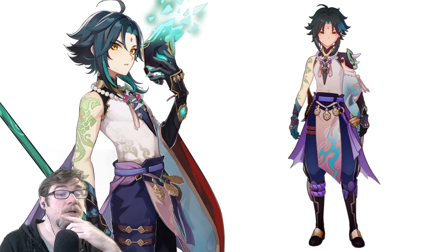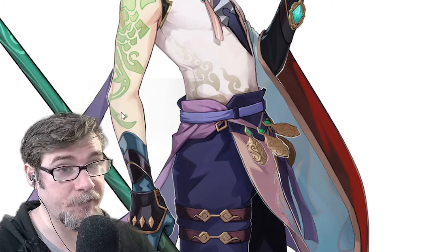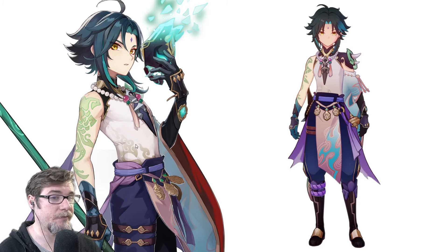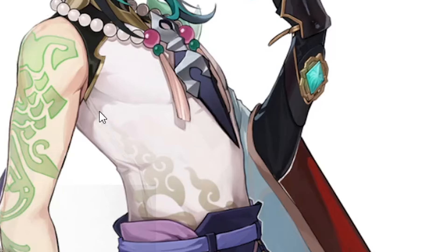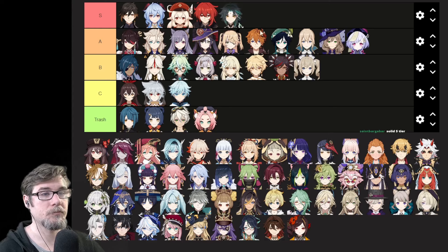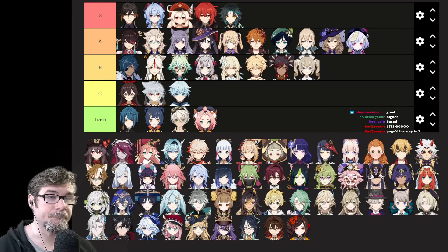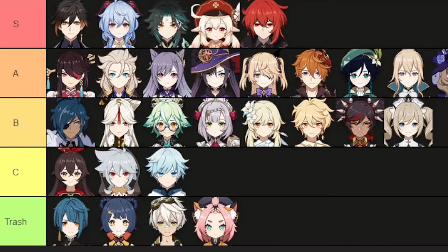Xiao. Xiao does have a fantastic design. I like that he has a tattoo — that's different. He has this subtle design of silver on his white top, and I like this color thing here. It's weird how it sort of blends into everything but also breaks it as well. I think Xiao's going in S. Actually, I like him more than Diluc and Klee — I really do.